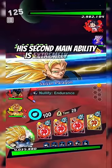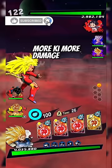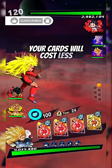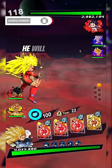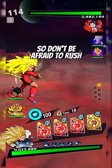His second main ability is extremely good. He will restore his health by 25%, gain more ki, more damage buffs, and your cards will cost less with more card draw speed. He will permanently nullify endurance for 20 seconds, so don't be afraid to rush 17 or Kid Boo.